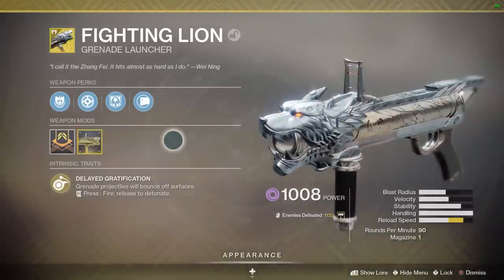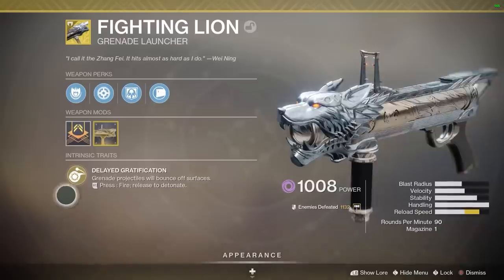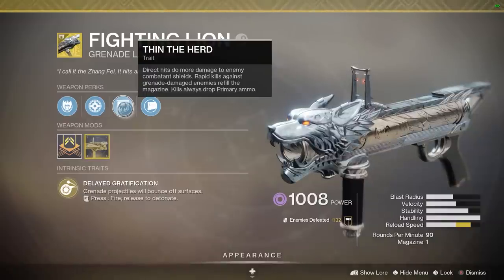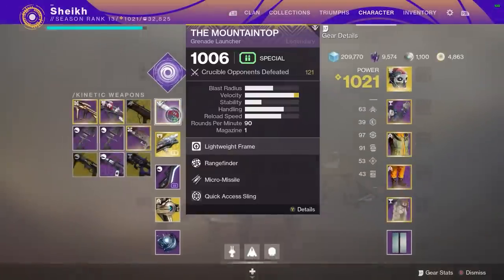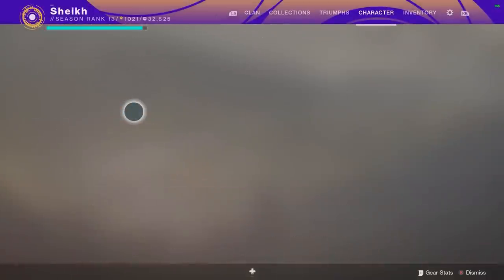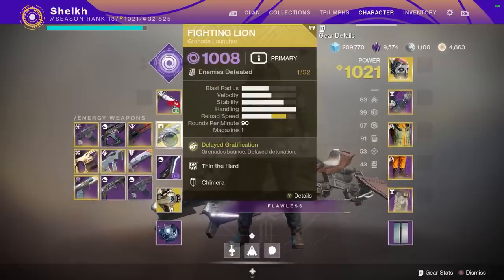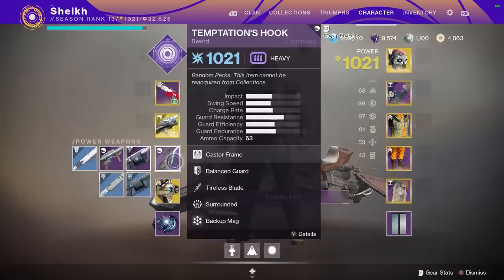To make this combination work, you need to use Fighting Line correctly. Take advantage of its intrinsic trait, Thin the Herd: direct hits do more damage to enemy combatants and shields, and rapid kills against grenade-damaged enemies refill the magazine. So you hit someone with Fighting Line, swap to the Mountaintop — with spike grenades, for more direct-hit damage — finish them off, and that instantly reloads your Fighting Line. Just reload the Mountaintop, switch back, and repeat. It's actually quite efficient.